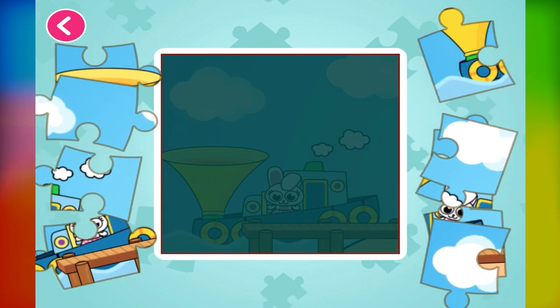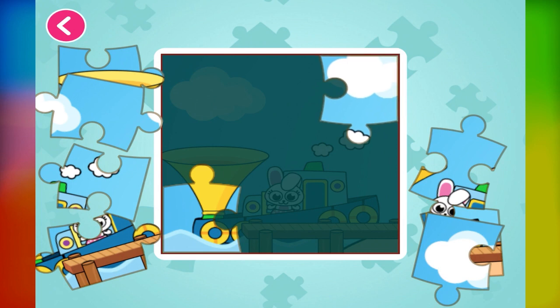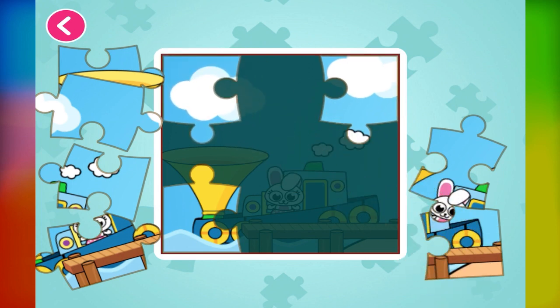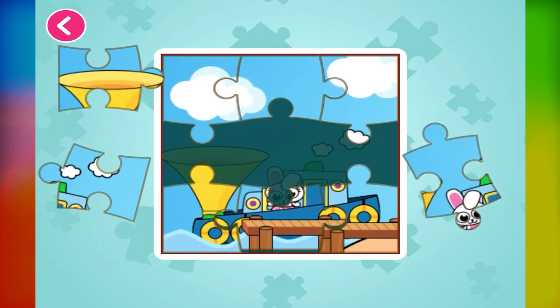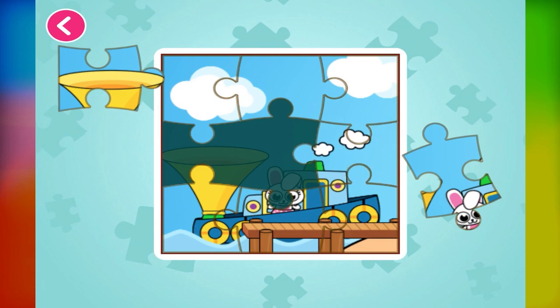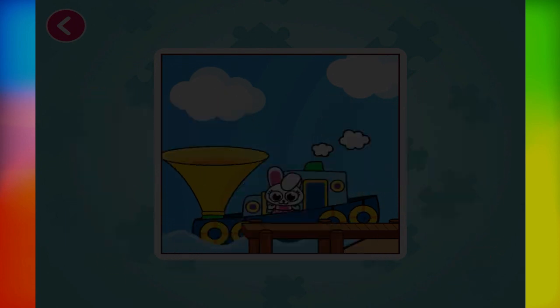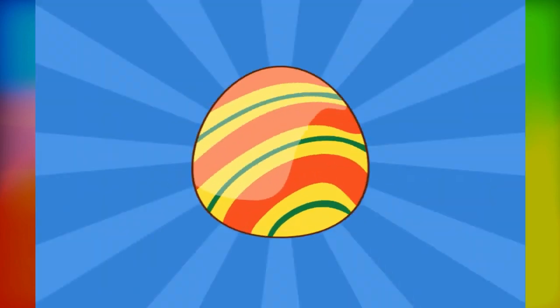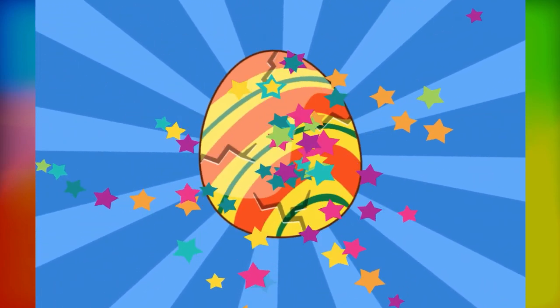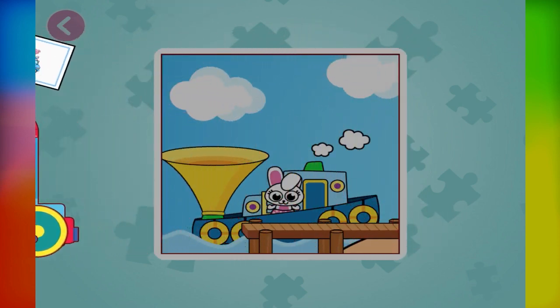Now let's put the pieces together to complete the picture. You are doing great! Wonderful! Excellent! Perfect! You are doing great! Nice job! Let's crack the egg and see what's inside. Wow! Go to Sticker Album after your game and paste your new stickers.